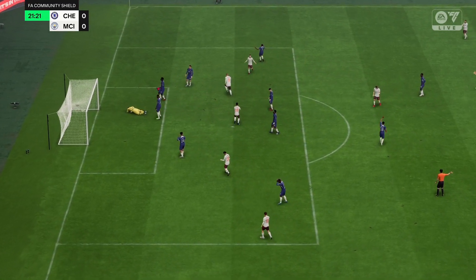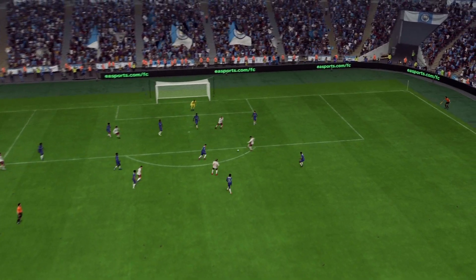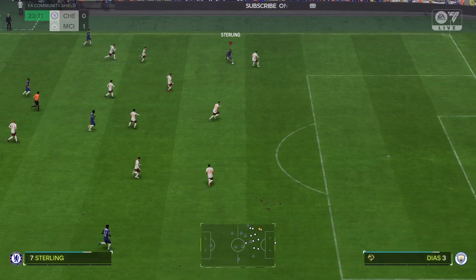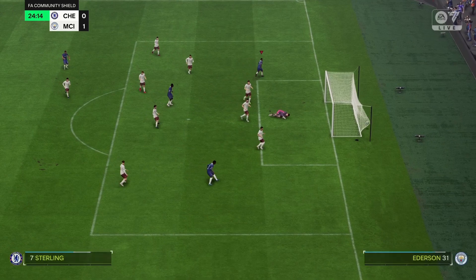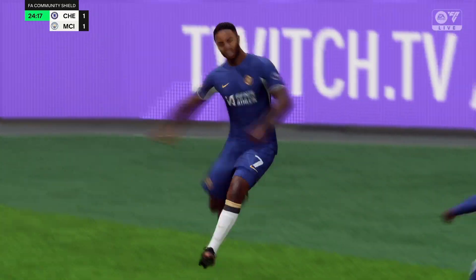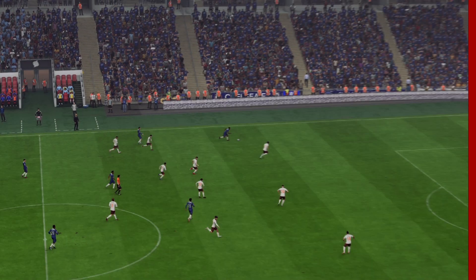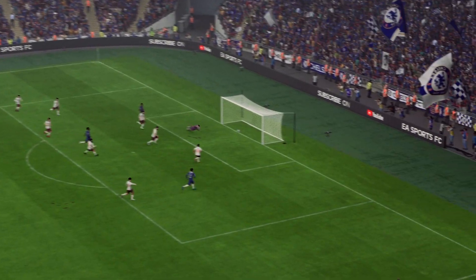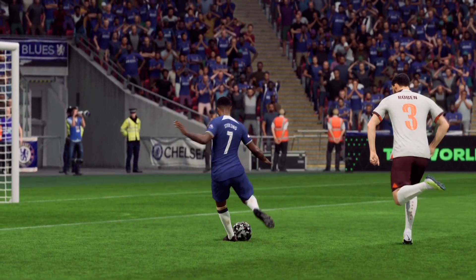De Bruyne with the ball, de Bruyne fights for them — to Haaland. Oh my god, Haaland puts it in! Making it 1-0 — where was the defense? Let's take a look at that again. De Bruyne to Foden but it just slides to nowhere, and Haaland slots it home. But Sterling down the left, beats his defender — Sterling makes it 1-1 for Chelsea! Raheem Sterling scoring against his former side, he loves a goal against his former team.